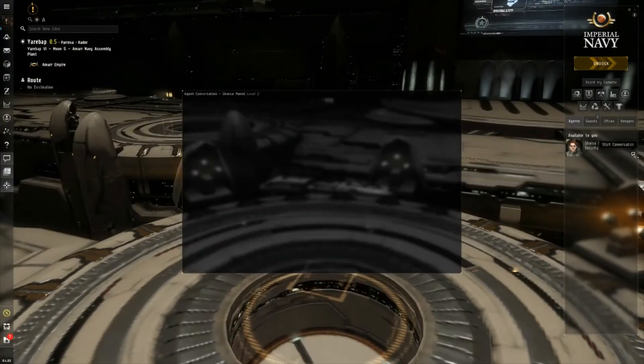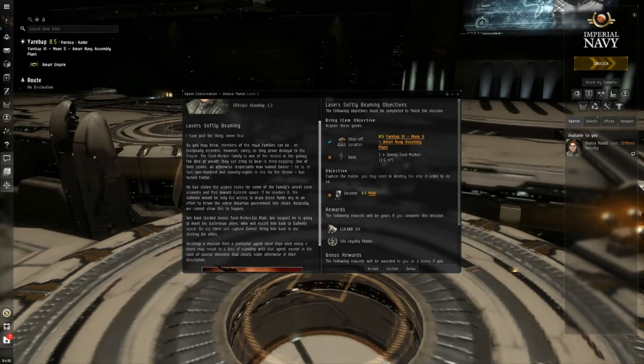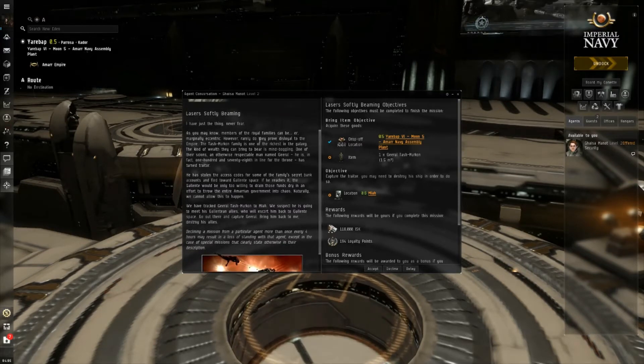Let's get a mission. I can't read this fast out loud — I read the whole thing while I was recording — so if you want to read it, pause it. It might be a little blurry but I think you'll still be able to read it, and it's not really that important. Basically we have to go get some guy who's a traitor and bring him back. The good stuff the Amarr make you do — catch escaped labor camp escapees and enslave people. The Amarrians are the best.